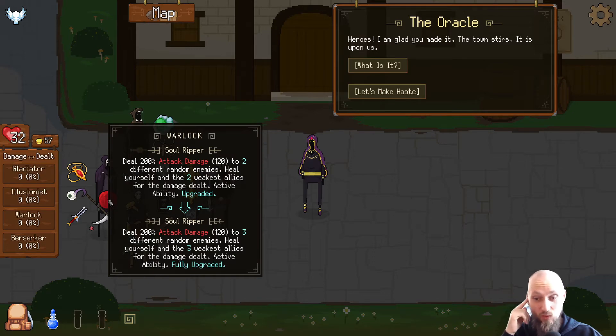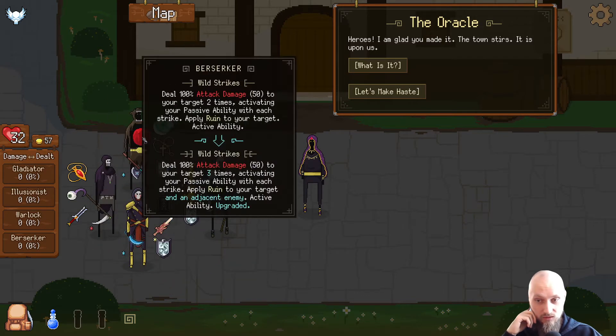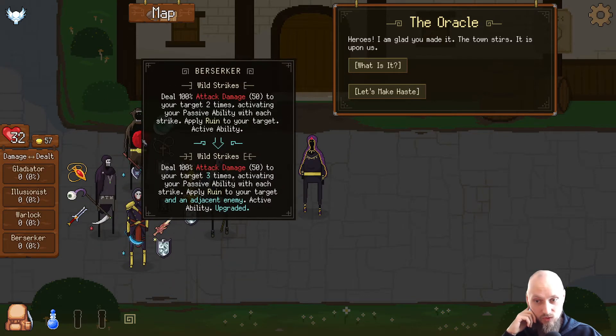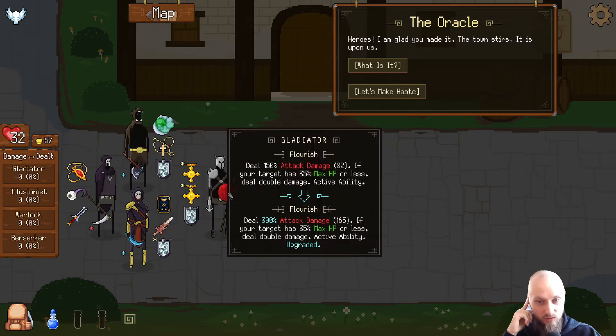Let's give him that. Mirror image — no, not anymore. This one is quite good: three weakest allies are all gonna get the heal. To your target three times, activating your passive ability with each strike, apply rune to your target and adjacent allies. What about this one — if your target has... nah.